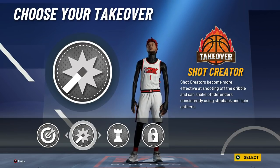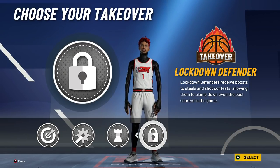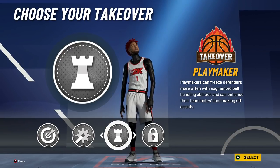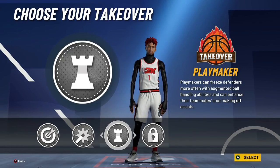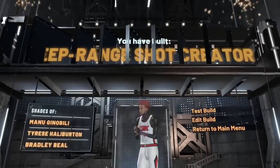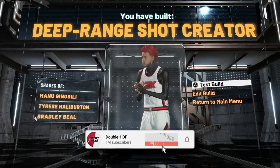For takeover, you can go with whatever you want — Shot Creating, Sharp, or Lock — but what I think makes this build the most fun is Playmaking Takeover. It puts people on the floor, makes you way faster at 6'5" with max wingspan, and makes your teammates way better too. I went with Playmaking Takeover and that gives me the Deep Range Shot Creator build.